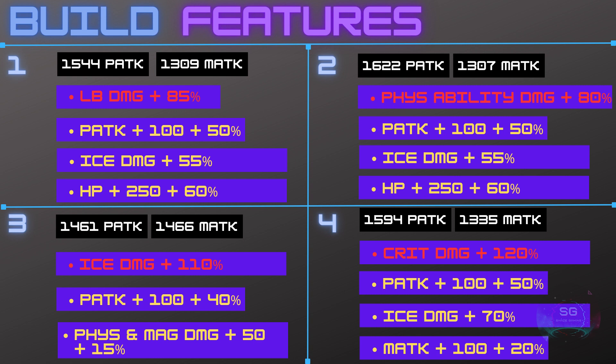On a side note, if you have the black stealth outfit you will have Boost Physical Attack Level 7 on all builds. Builds 1 and 2 give average ice damage and a nice HP boost, whereas build 3 is more of a hybrid with physical and magical attack boost. Build 4 also gives a decent amount of ice damage and the 120% crit damage as mentioned.